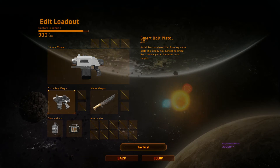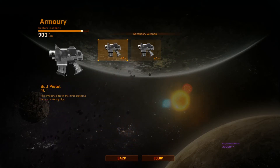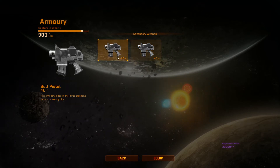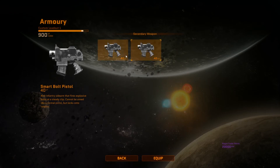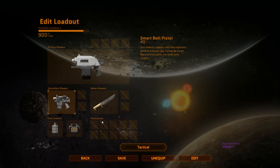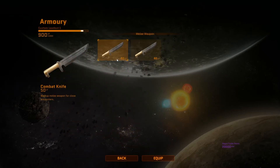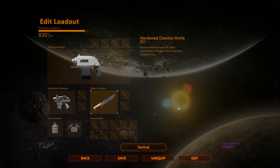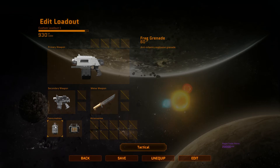Choosing that, let me show you the secondary weapons. You've got two at the moment: a Bolt Pistol and a Smart Bolt Pistol — this one locks on to targets whereas the other doesn't. For melee weapons there's a combat knife and a hardened combat knife, which costs 30 more points and does slightly more damage.